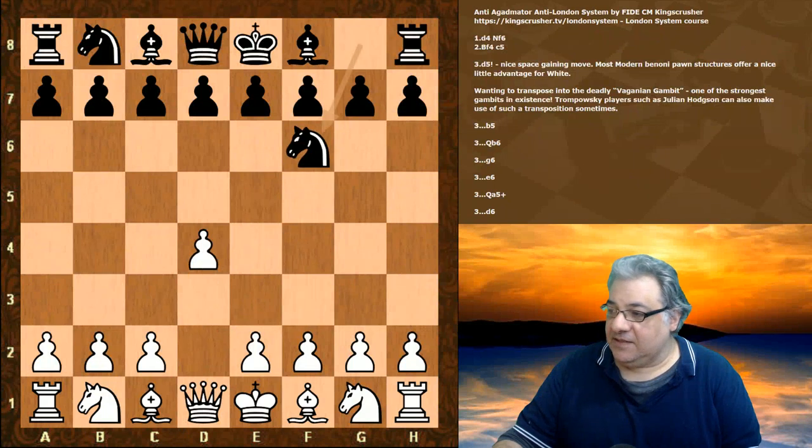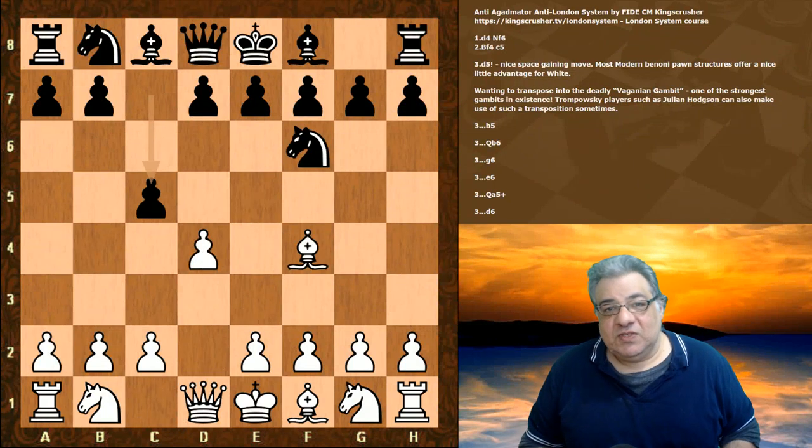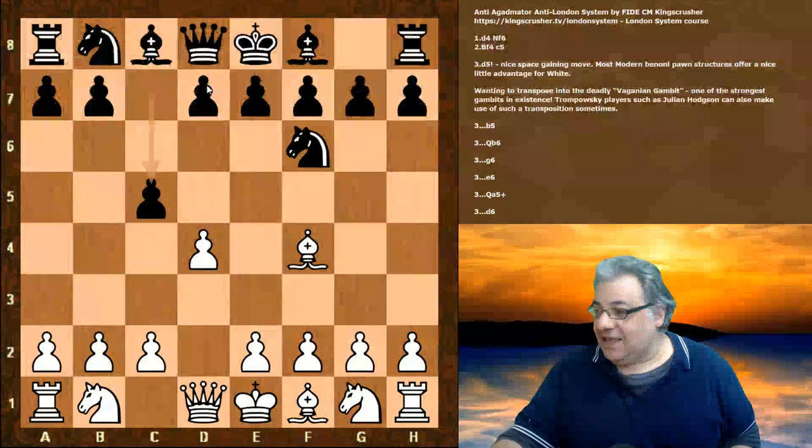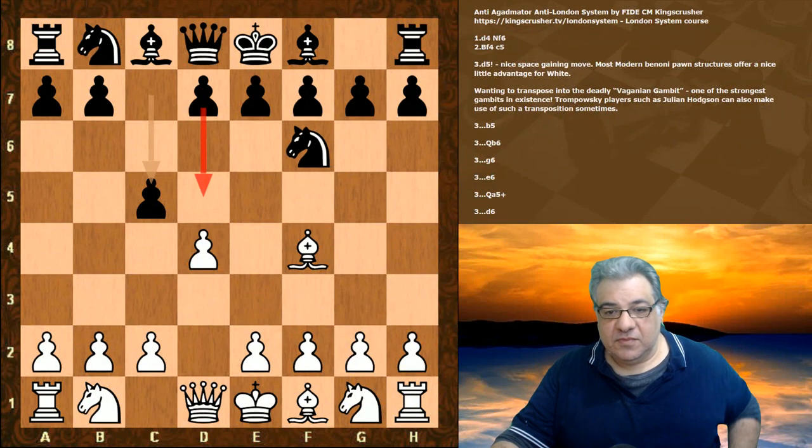d4, Nf6, Bf4. The proposal is c5. The downside of this move is actually evident: black hasn't played d5. Because black hasn't played d5, white can actually play d5 here.